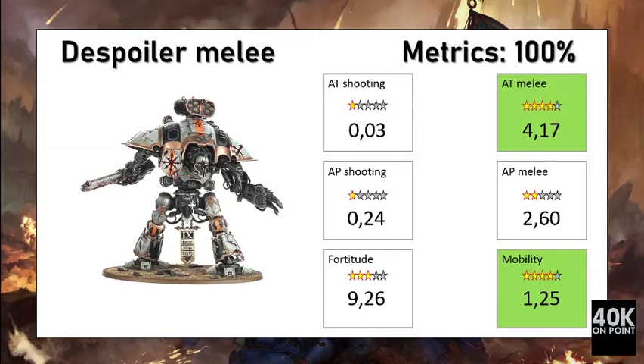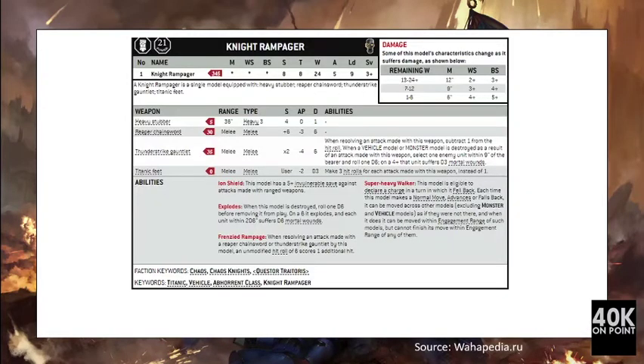The Knight Errant is at 103% because in the metrics it was considered armed with a meltagun, whereas here it is armed with a Heavy Stubber. From this we can infer that for knights in many configurations, the meltagun would be a more point-efficient option.